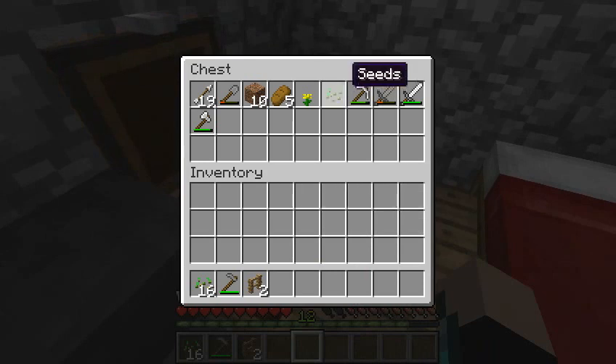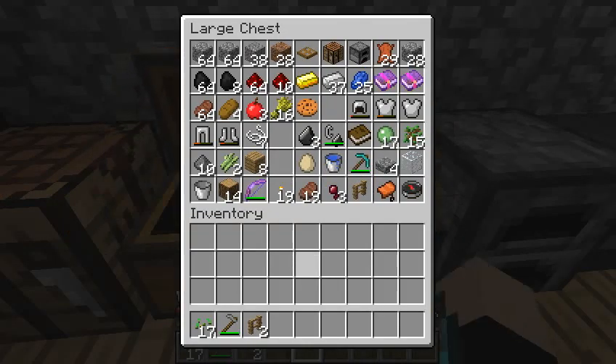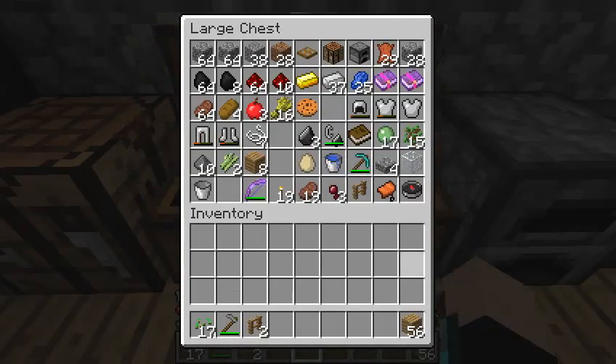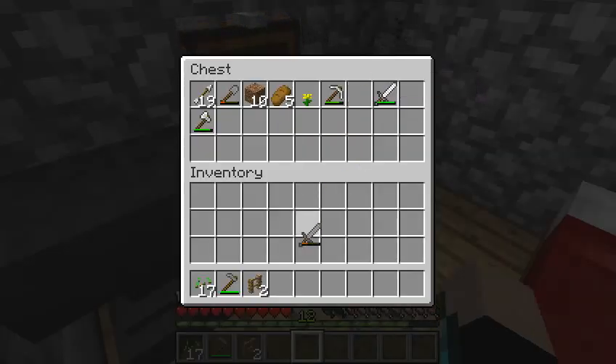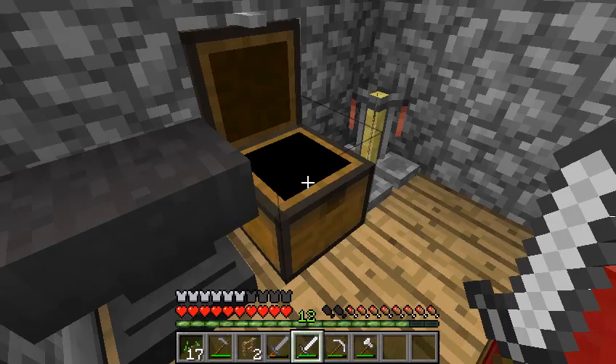I've got this stuff, and more seeds. I've also got this extra wood that I gathered last night, so why not turn that into wooden planks. Now I've got a whole stack, that's convenient. It's funny that I'll only need two fences, but that's all I'm going to need. I'm also going to need my swords, and maybe this.